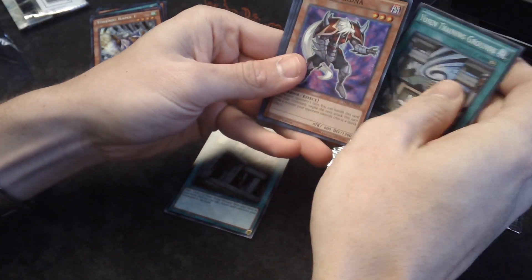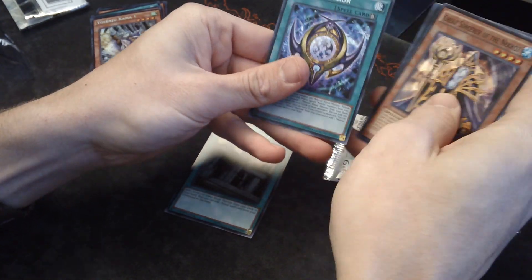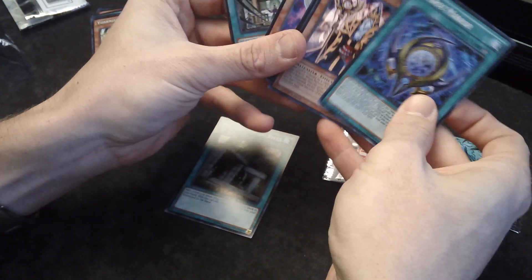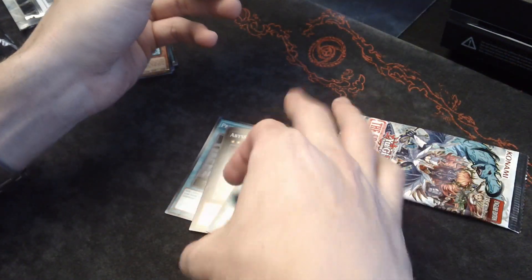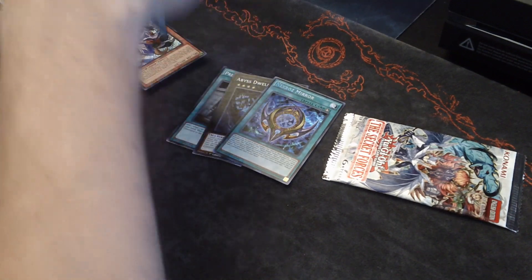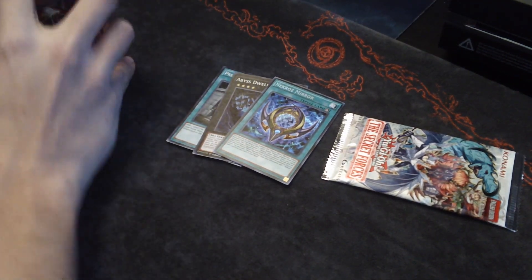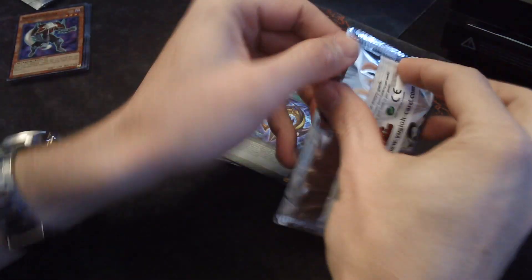Ysend U Training Grounds, Nekro Gardna. Oh — Abyss Dweller, sweet! Great Sorcerer and Nekroz Mirror — nice. Two good cards in that pack. Nekro Gardna is actually another pretty cool holo reprint. They did a lot of cool reprints in this set. I think it was pretty cool of them to do that.